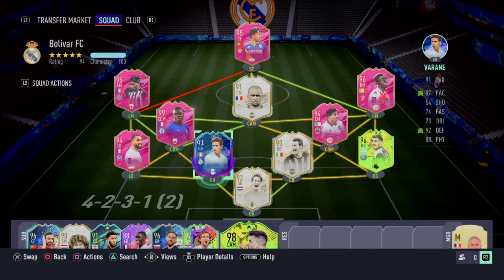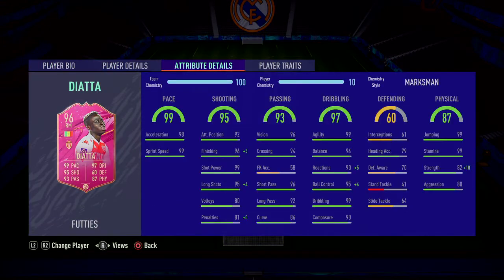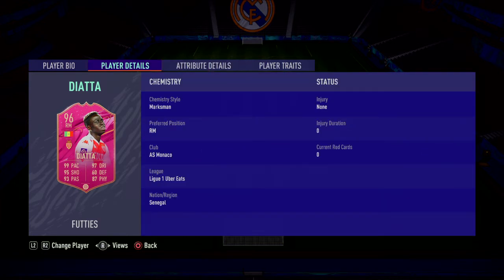And we got two CDMs, we have Kante and Atal. Both from futties — Kante's SBC and Atal from objectives. Right mid, Yata from SBC as well, he's a mad card. I cannot lie, 4 star 4 star — would be better with 5 star 5 star but he's still very good, very decent.